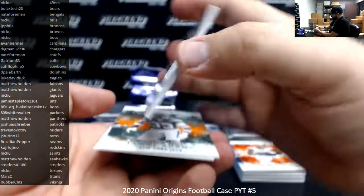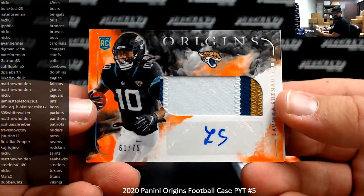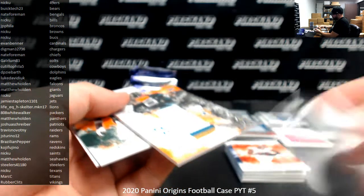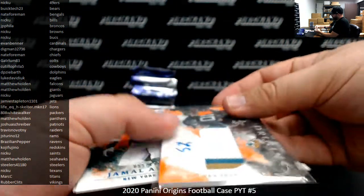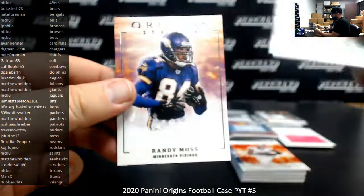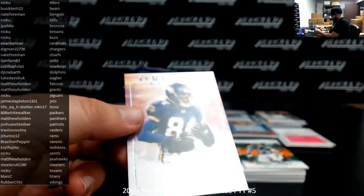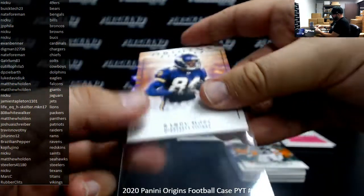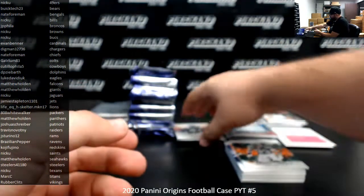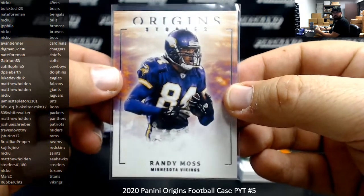Got an RPA of LaVisca Chennault Jr. — this guy's like the new slash, they line him up everywhere. Number to 75, an orange RPA. Jaguars going to Nick Yu. They line this dude up in the slot, out wide, in the backfield, with a couple wildcat snaps every now and again. Small items to $175. There's an Origin Stories of Randy Moss for the Vikings — that is a short-print case hit. Short-printed base card, a case hit. You got this one.